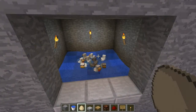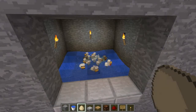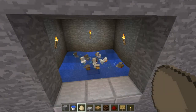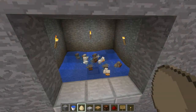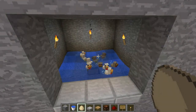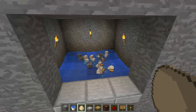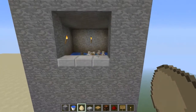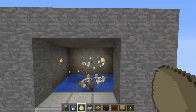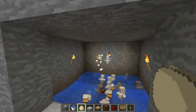That's pretty much it for the chicken farm. It's a nice simple one. Just to recap: dig a 5x5 room, put a hole in the middle of it, put a sign in it to hold the water up, put the water in, and make sure the chickens can't get out. And that's pretty much it — it's fairly simple. Give it a go.